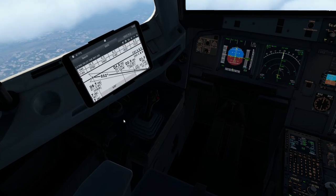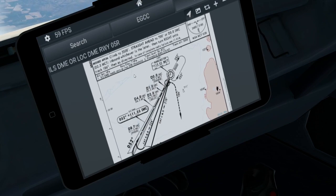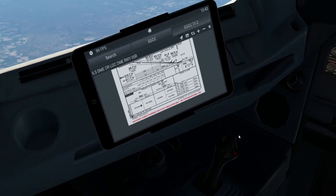I've brought up our chart here. We know that you need to be on 111.55, and we need to be down at 3,000 feet to catch the ILS at D8.7 DME. We know we have to be at 3,000 by this point, and our minimums today for the ILS is 386.